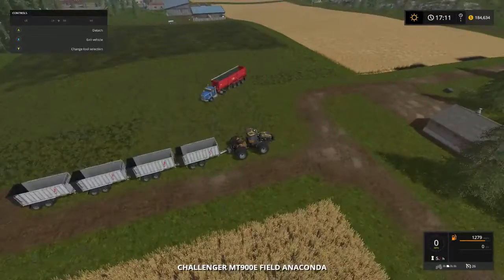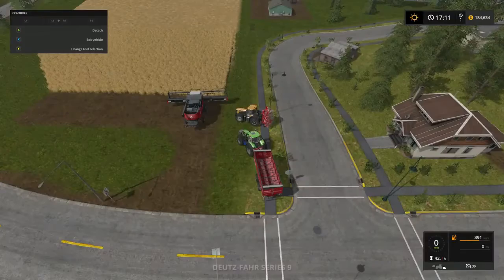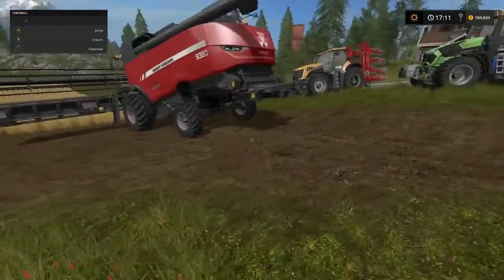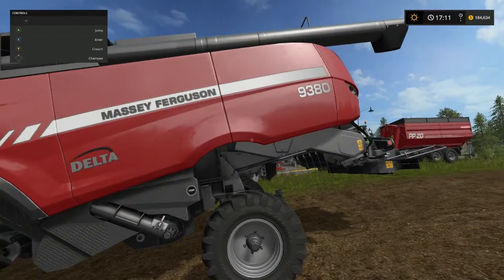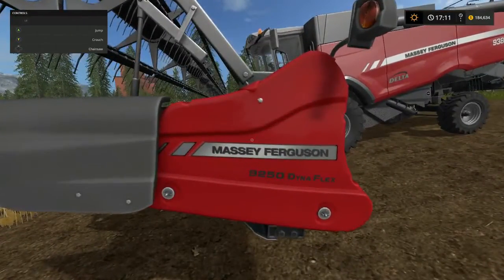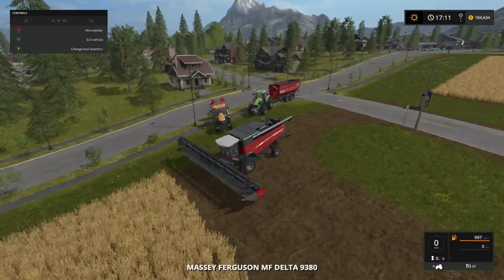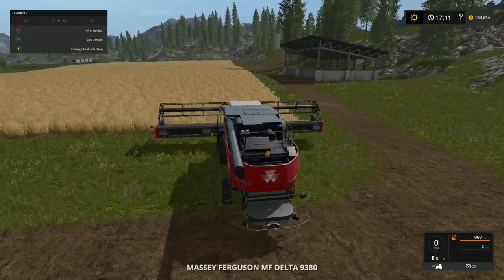Oh, what's this? We got the anaconda — got the duals back on her. Folks, check her out. Kind of looks like a face in the way, don't it? Anyway, this is the Massey Ferguson 9380, folks. We traded the other two off and got two of these. We got the 40-foot Dynaflex, or however you say that. Oh yeah, let's hop in — that's a beast! We do have two, though.